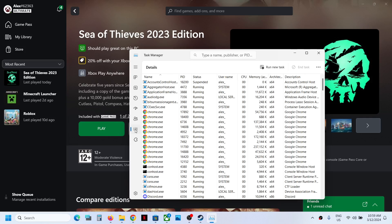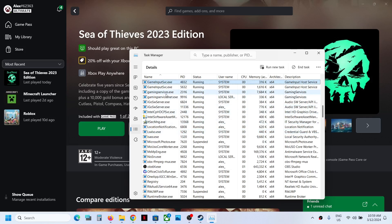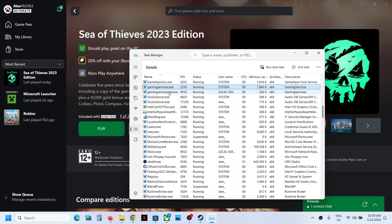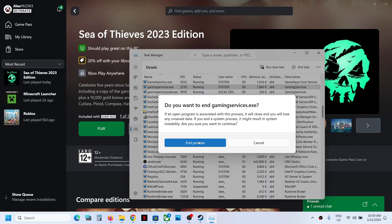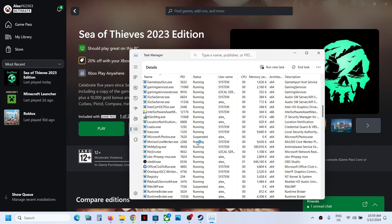Once you go to the Details tab, find 'GamingServices.exe'. Right-click on GamingServices.exe and then click on End Task, then click End Process.